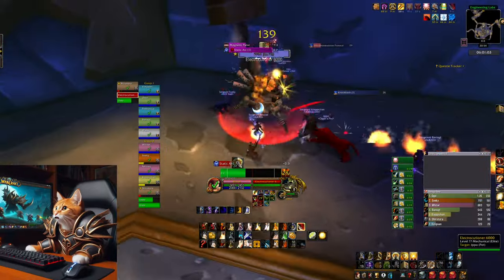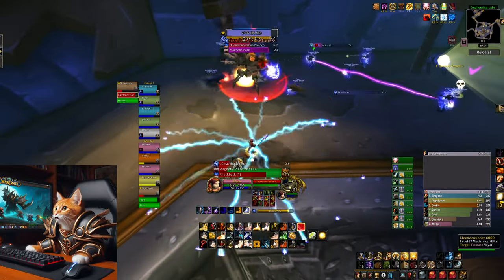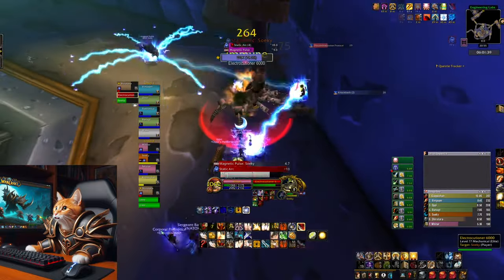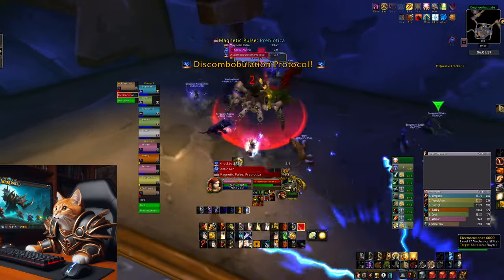The fourth boss is the Electrocutioner 6000. You need to make three groups: one melee group and two ranged groups. Your tank needs to tank the boss in front of a wall. Your melee stand behind the boss. Rangers can also position themselves against a wall.